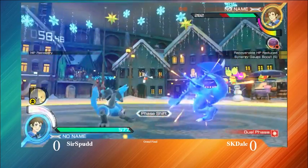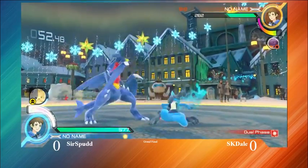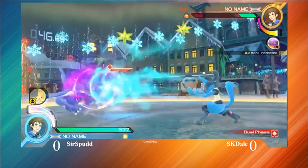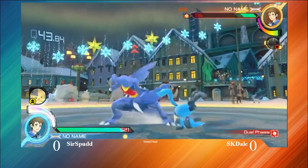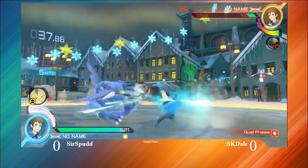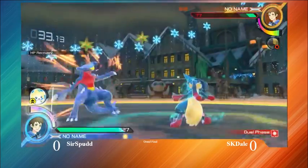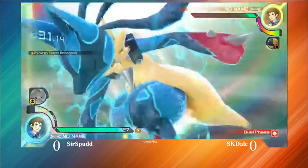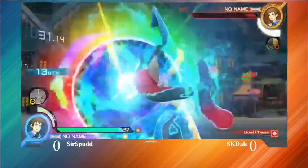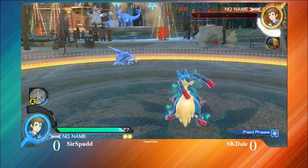Nice punish there on the Pizza Cutter. Backing it up and just making Eskado approach him. Now he's going to get this punish off that 8Y. He's going to charge up Aura Sphere — I like that. He's going to make Eskado work towards approach there. He's going to get the punish on that Stone Edge. He's got all this life lead with Mega Lucario and Jirachi. He's going to get that backdash and take that game just like that. Sir Spud sitting on all of this advantage here is a pretty bad spot for Eskado — he needed to get to his burst as quick as he could.